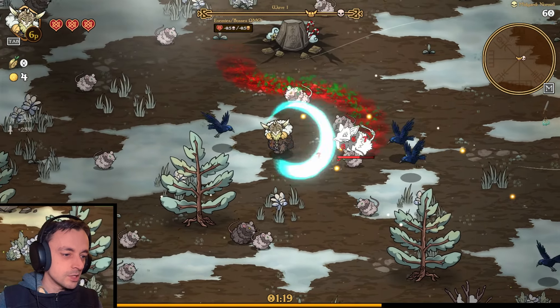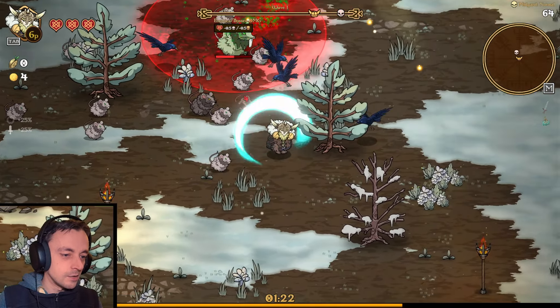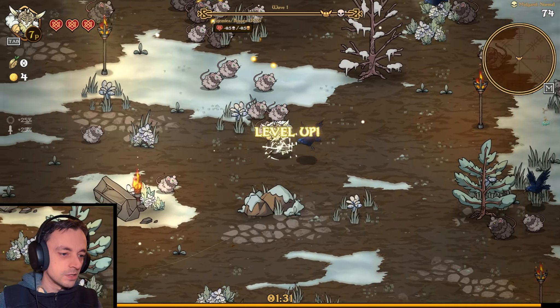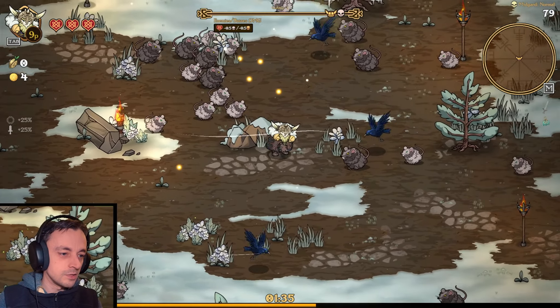So my tactic, which I thought was wonderful, of staying in one place and letting them gather — I don't know how well that worked actually. Usually it works wonderfully in these games, but maybe not. Picking up things from bosses definitely works — look at all that.